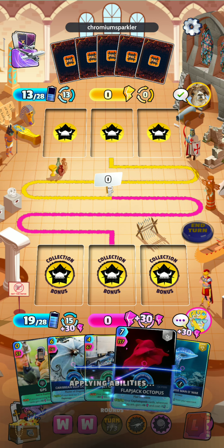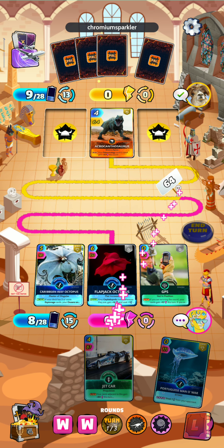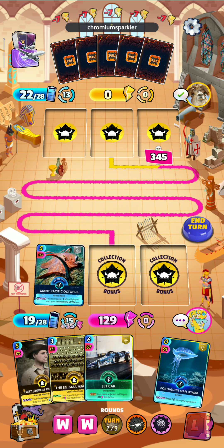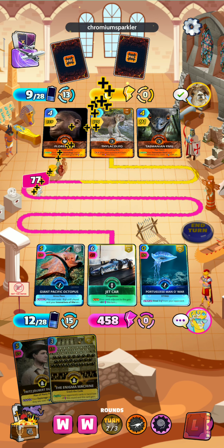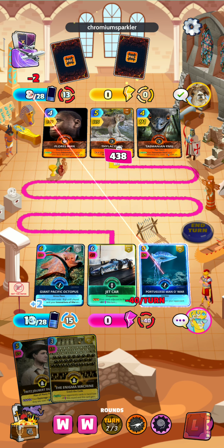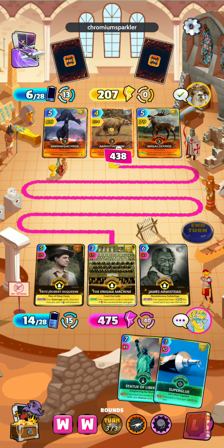So we'll try to get another game in to get a good idea of how the deck performs. We'll go Caribbean, Flapjack, and GPS. Then we'll go the Giant Pacific and the Jet Car, Portuguese. Then whatever espionage cards we draw next turn will be enough to finish out the game. As you can see, energy is not a problem once we get the deck going around once. I'm still on the fence about the Portuguese Man of War — I might take that out and put in a stronger Cephalopod card. Nice, easy win for the first game.